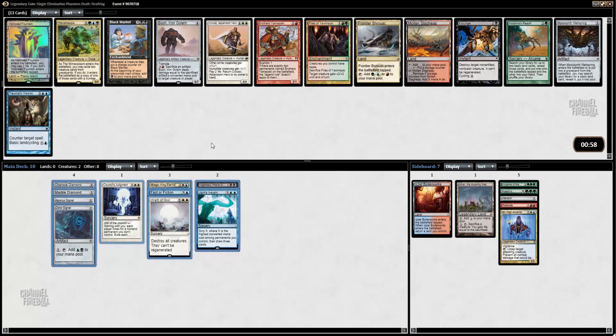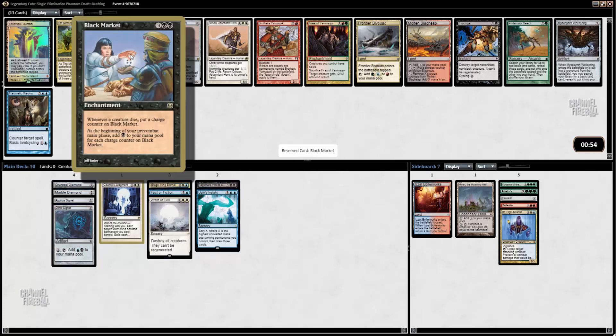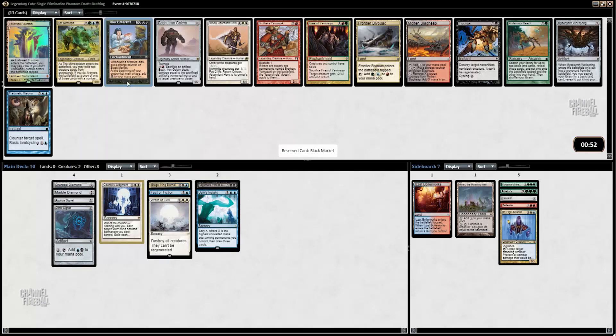The Mimeoplasm's kind of cool. Black Market — whenever a creature dies, put a charge counter on it, and at the beginning of your combat add a black mana — doesn't seem great. Expunge is pretty decent: destroy target non-artifact, non-black creature with cycling. There's also Hallowed Fountain. I don't actually have mana fixing in the form of land, so I might want to just take that.